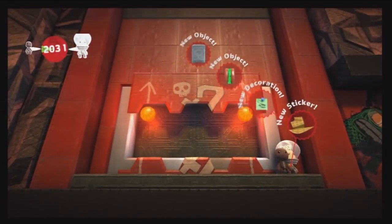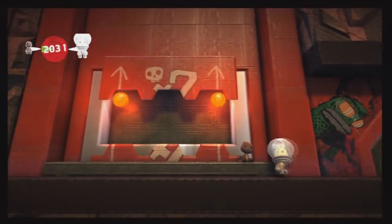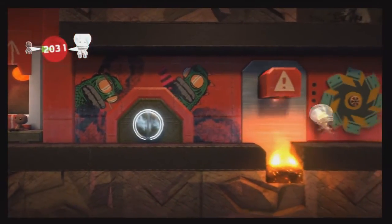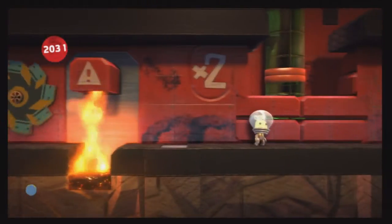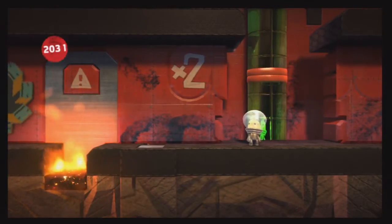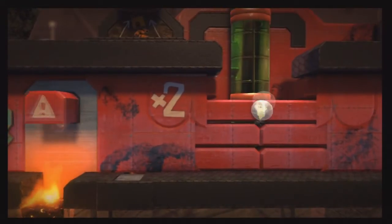If you do have a friend to play with, the game is a lot more fun with more than one player — it just gets more challenging. So what we have to do now is jump back over the fiery pits of doom and go towards more fiery pits of doom. In the fiery pits of doom that we're coming to, there are two more prize bubbles: the gray typewriter sticker and the colorful bird 2 sticker — so we will be getting those.